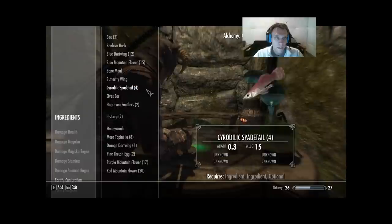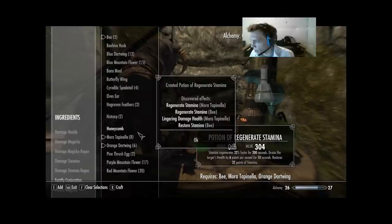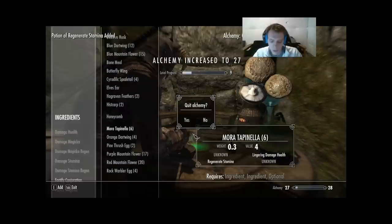Next: Beehive Husk, Mora Tapinella, and Orange Dartwing. Both are new. On Mora Tapinella we got Lingering Damage Health and Regenerate Stamina. And on Beehive Husk we got Restore Stamina and Regenerate Stamina. Two of those is enough to make Alchemy 27.